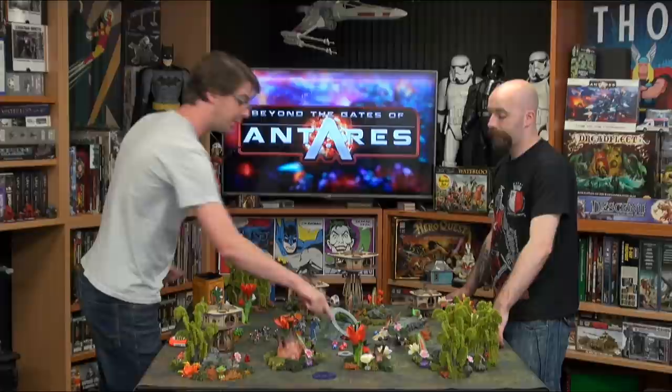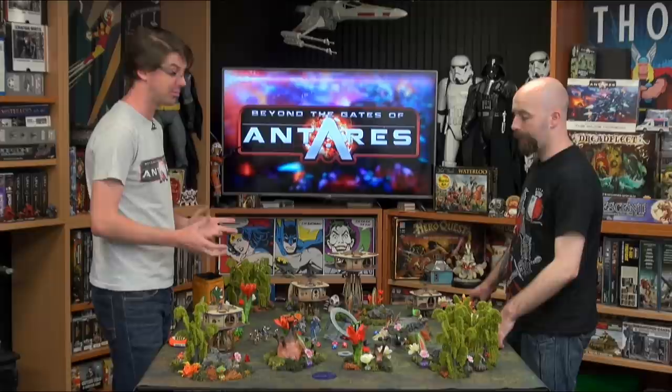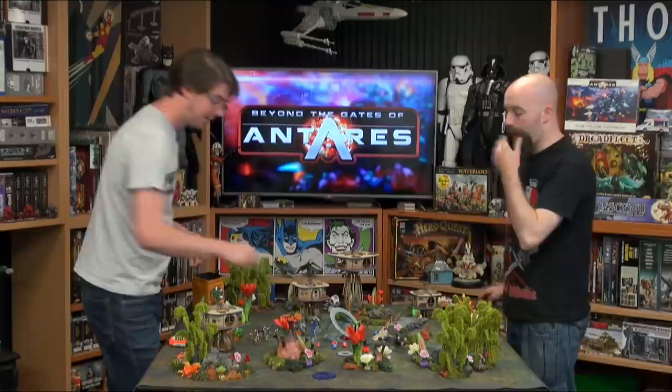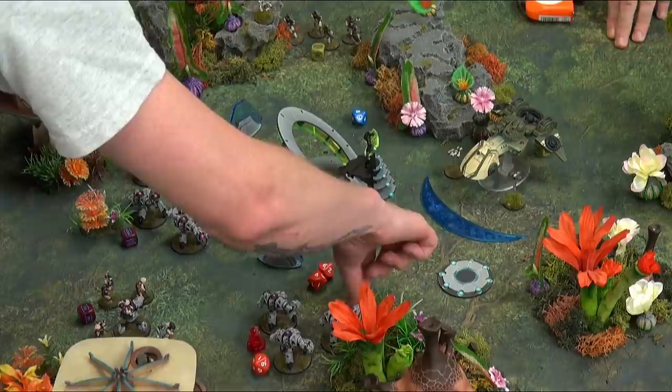You get to allocate where the number one goes. Any time you roll a one to hit, the shooter gets to choose where it is. If I had my own drones or something special, I could allocate to that and destroy them. If I've got a leader, sometimes that's good to do. In this case I've got three guys all the same — the guy at the back is a leader if you want to target him. I'll target him. I'll target your leader with that one — so you physically put the dice onto him.